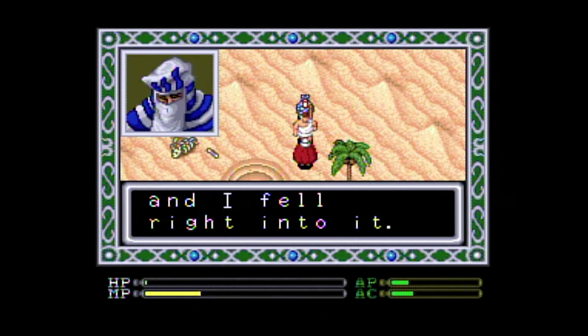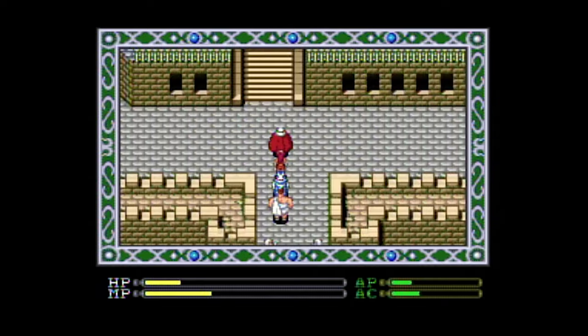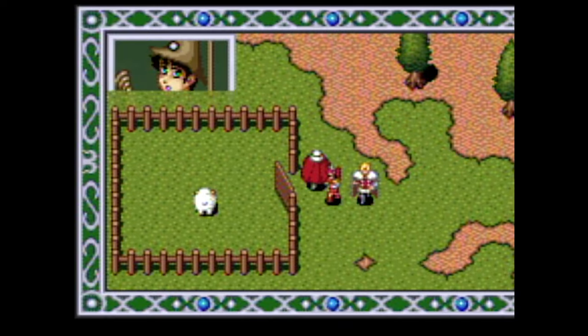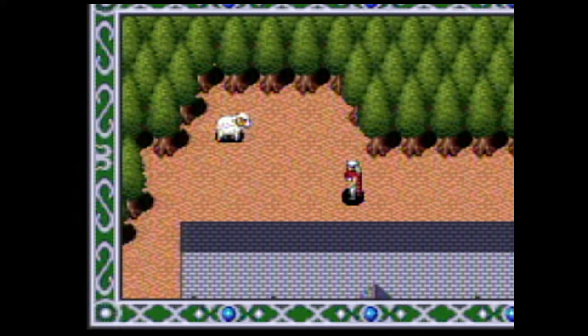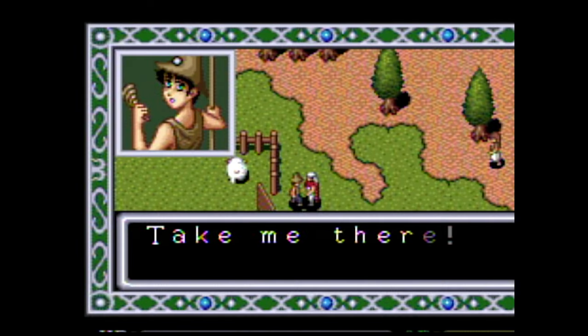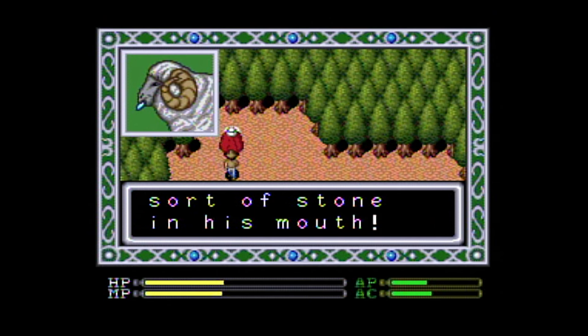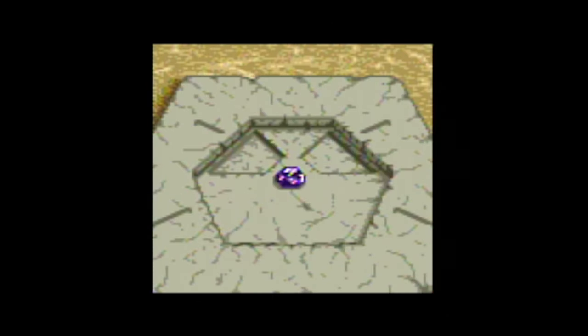The overhead areas in Exile are pretty typical for any kind of RPG, and they aren't really too difficult. Talk to the kid about losing his sheep, find the sheep, go back to the kid who misses his sheep, take him to the sheep who has something in his mouth you'll need, snag the item, bam. Usual stuff.